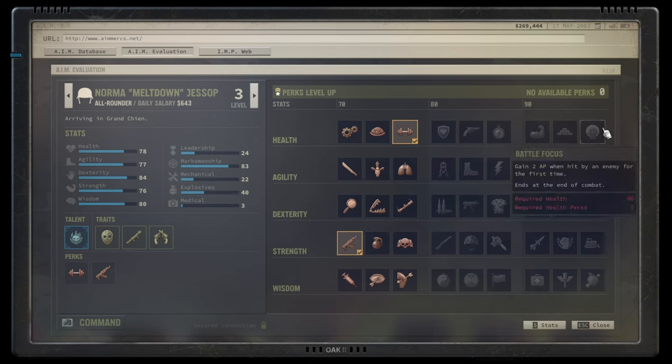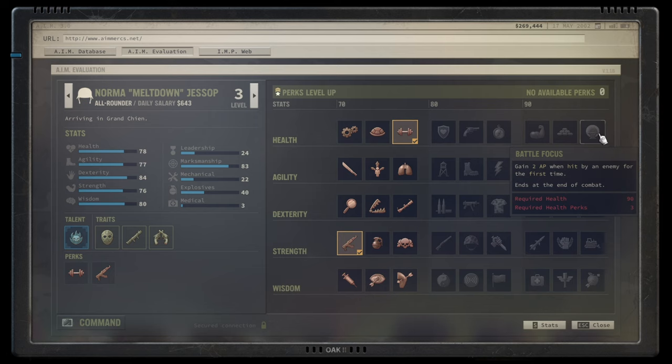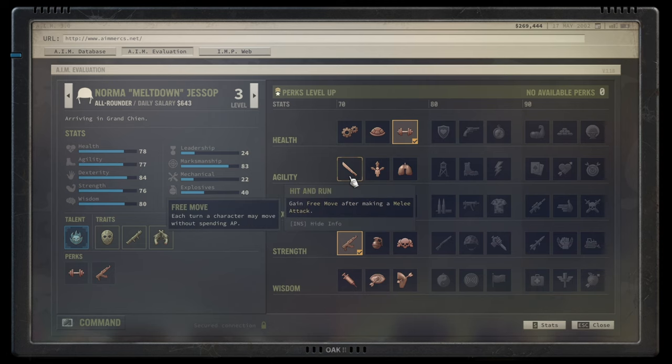Battle Focus gives 2 AP the first time you are hit in combat, but it only happens once per combat. Not a good talent — it looks great on paper, but you don't want to get hit in the first place. I would not skill into that regularly. Let's speed up and move into the agility tree.